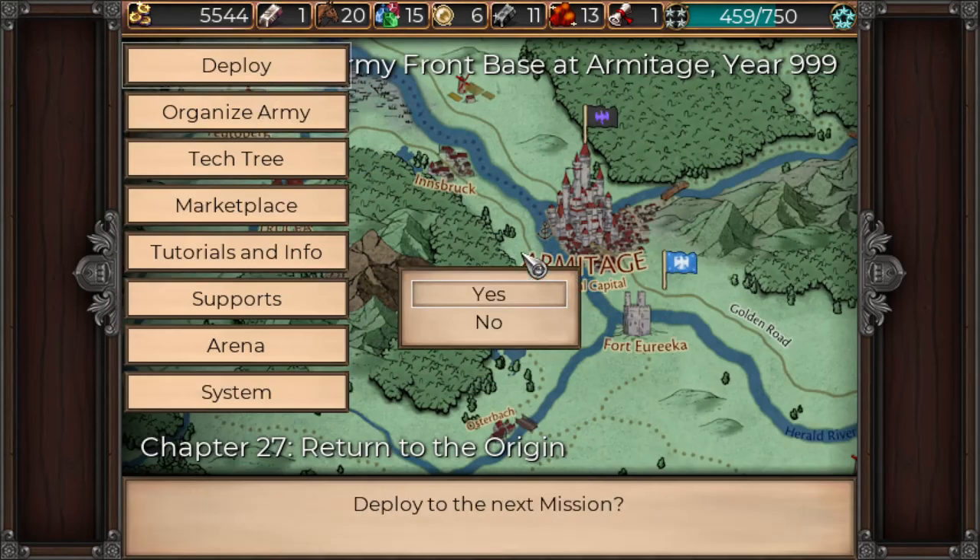With that, we're going to get right into the deployment of the next mission — Chapter 27, Return to the Origin.